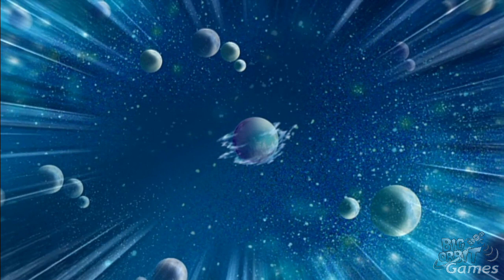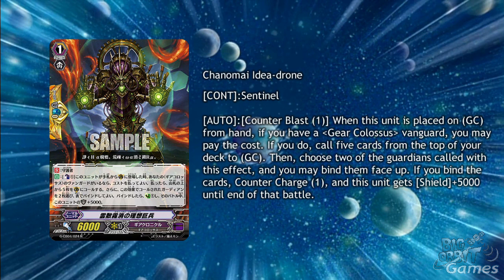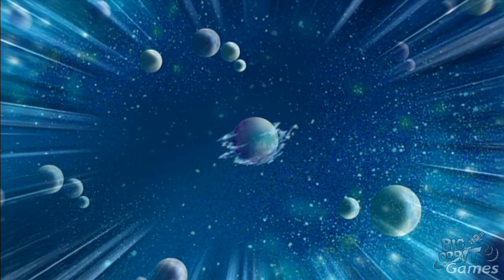We also get a new quintet wall, Shanamai Idea Drone. As an auto counterblast 1, when this unit is placed on guardian circle from hand, if you have a gear colossus vanguard, you may pay the cost to call the top 5 cards of your deck to guardian circle, then choose 2 guardians called with this effect and bind them face up for a countercharge 1 and plus 5000 shield. You'll probably bind grade 3s as they have no shield, but this may limit your stride unless you have Chronofang Tiger. I feel this card is best at one or two copies, keeping the other slots for the standard perfect guard or Steam Scaler Ml'anna, another quintet wall that lets you bind cards.